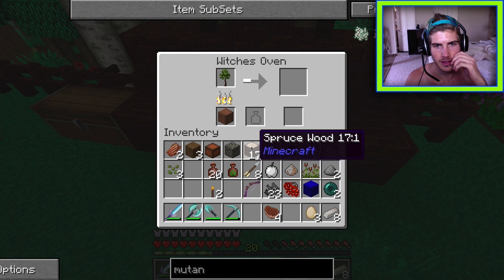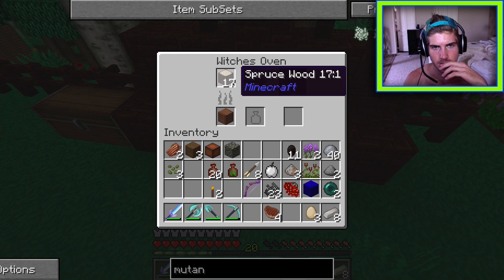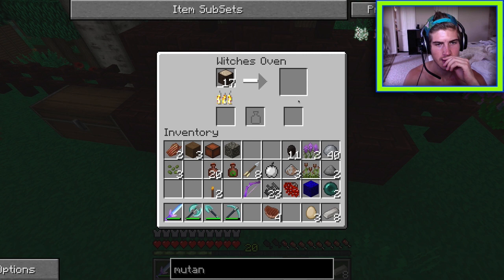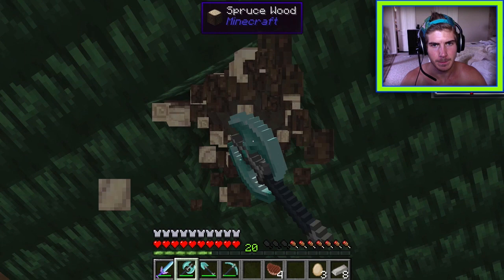A cute little mushroom area is discovered nearby that hadn't been noticed before. The ruins are planted. Goals are reviewed: Spanish moss and charcoal are still needed, but rowan saplings are done. The blue tree is admired. Another tree grows.